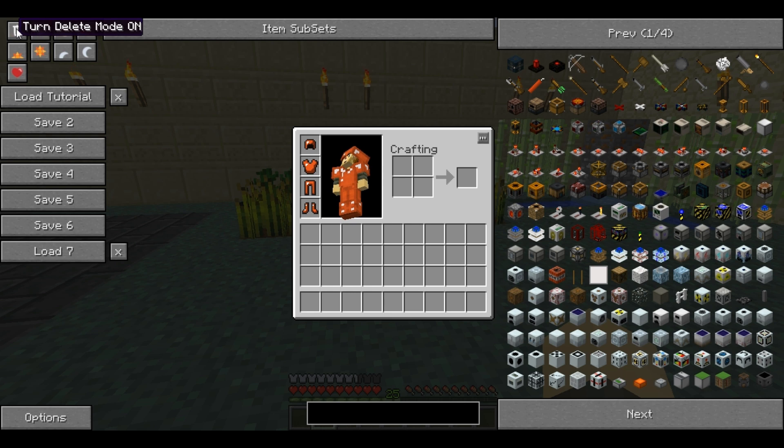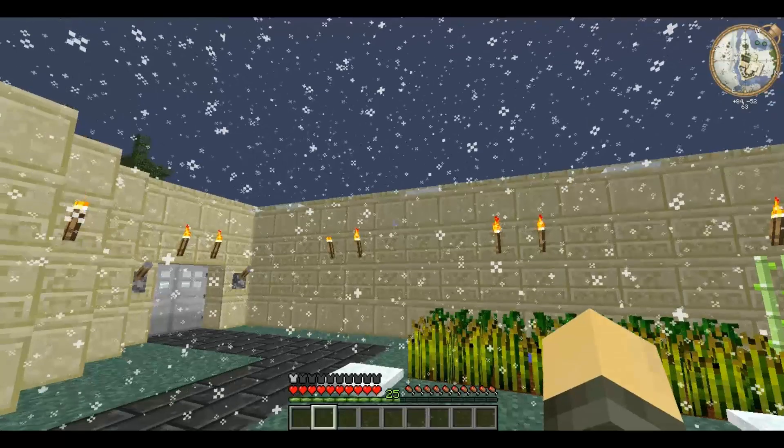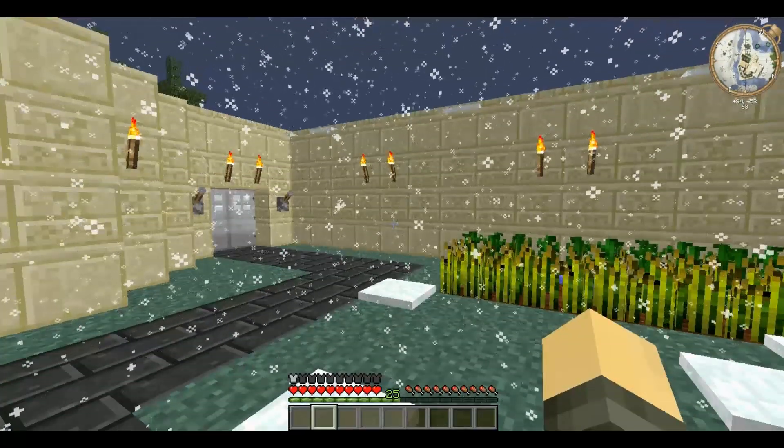Up here there are little buttons that allow you to change things. The first says 'turn delete mode on and off' — with delete mode on, clicking an item deletes it from your inventory. With it off, you can still click and drag into the bin, at which point it says 'delete bronze chestplate' and you can delete it. Next is the toggle rain button; when rain is on this will highlight blue. Depending on what biome you're in it will cause weather — I'm in a frozen biome so it's snowing.